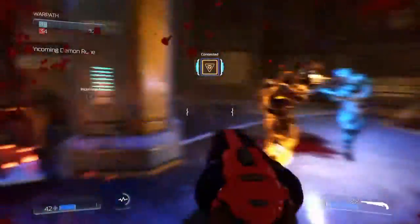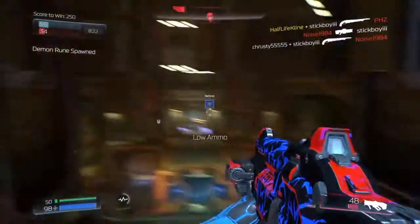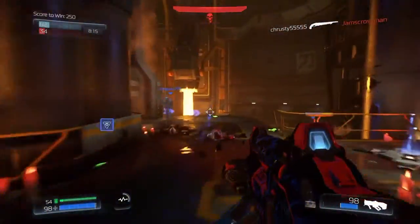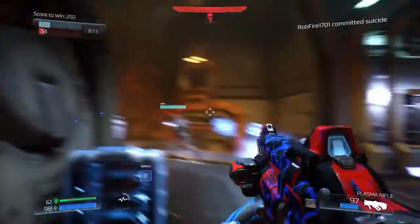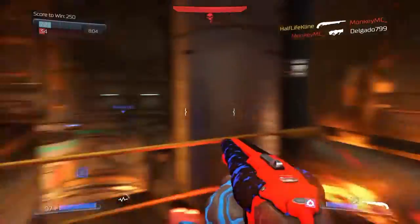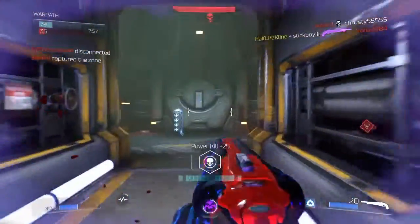Incoming demon room. Losing zone. Defender. Demon room spawn. Enemy revenant spawn. Quad damage. Closing zone. Zone lost.